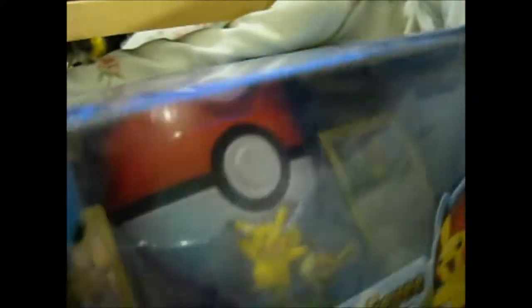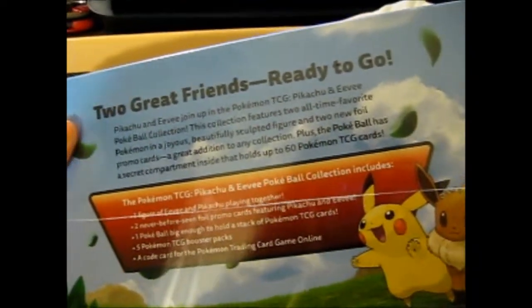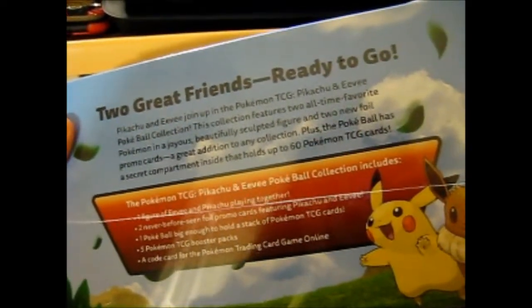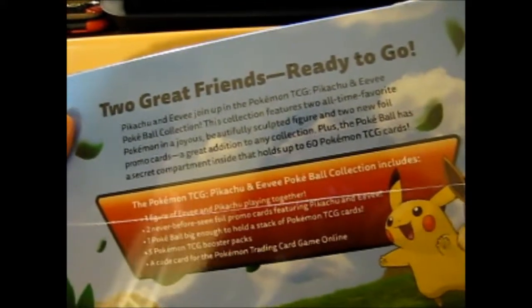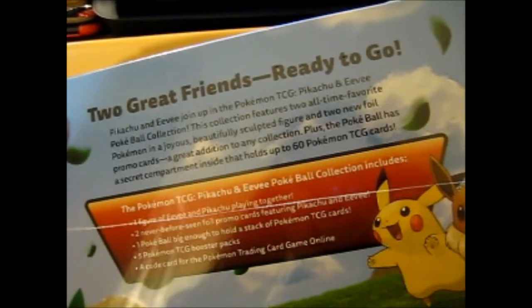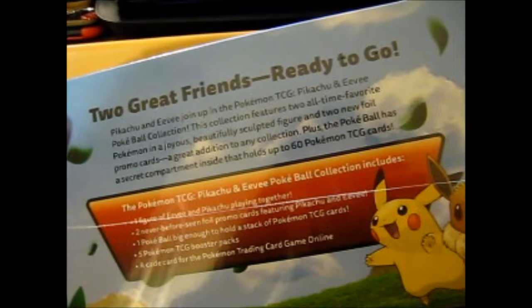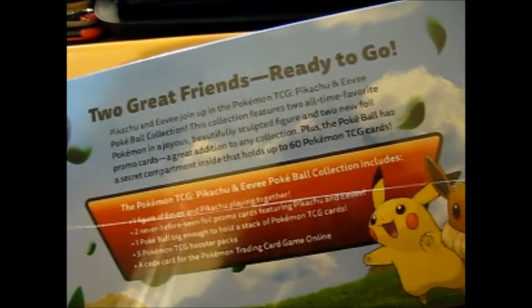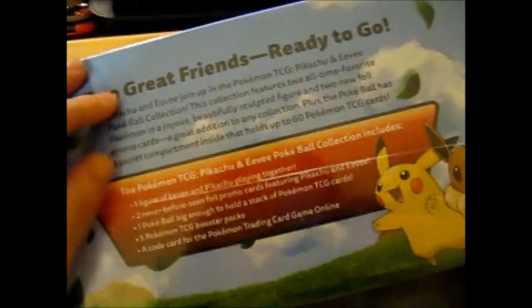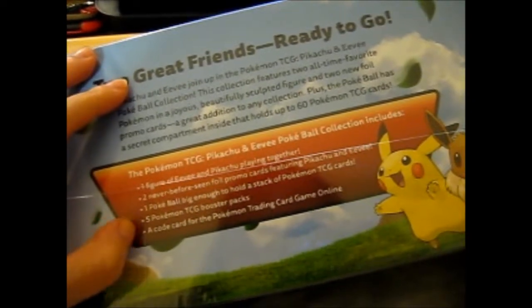The figure comes in a very nice presentation box. The back says: 'Pikachu and Eevee join up in the Pokemon TCG Pikachu and Eevee Pokeball Collection. This collection features 2 all-time favorite Pokemon and a beautifully sculpted figure, 2 new foil promo cards, and a great addition to any collection. The Pokeball has a secret compartment inside that holds up to 60 cards.' It also includes 5 booster packs and a code card.